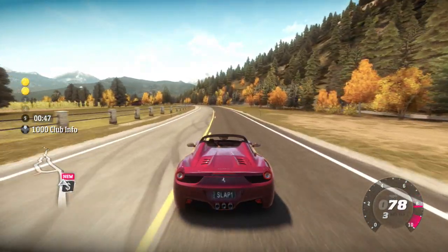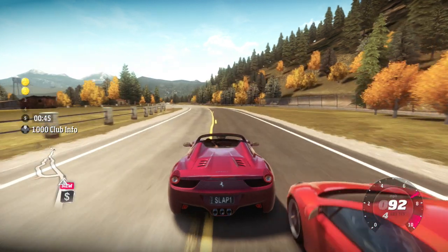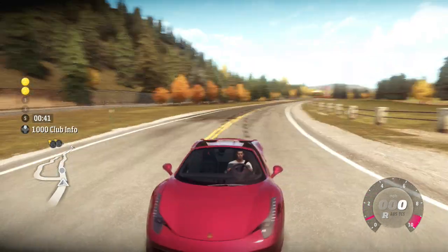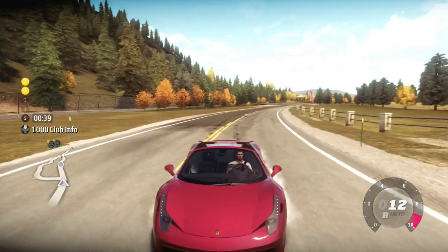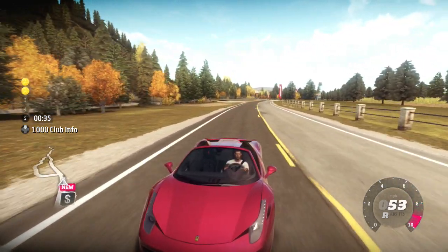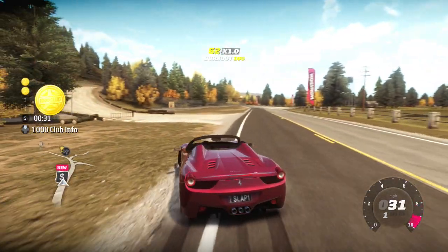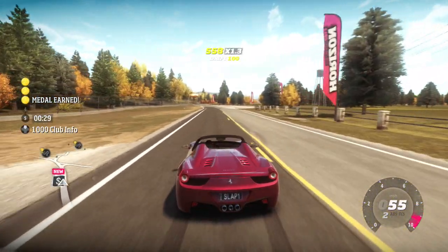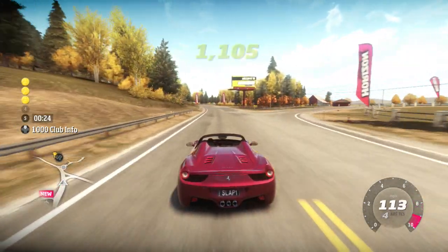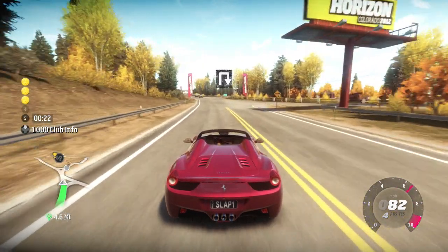We've got a countdown going on — not going to worry about that. We're going to do a J-turn right now. Get off of me sir, you lost. Let the clutch go, we'll get some speed first — top out at 53. Let's hit that J-turn — first gear, there we go, see ya! We hit the J-turn, beautiful. Let's hit the speed trap.